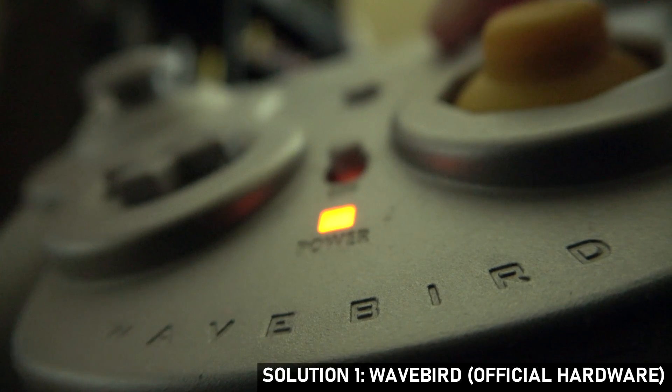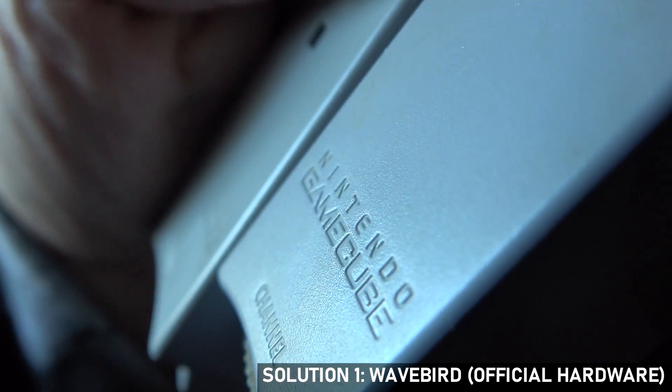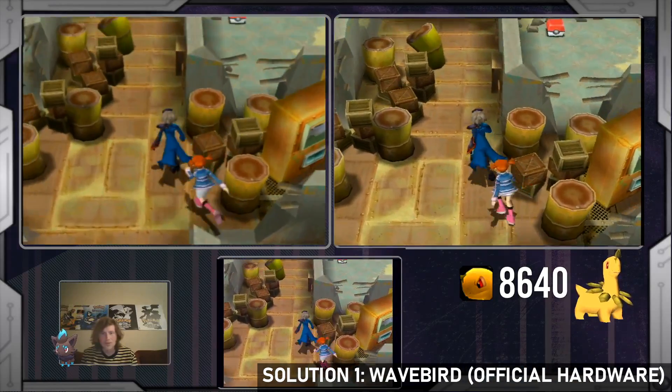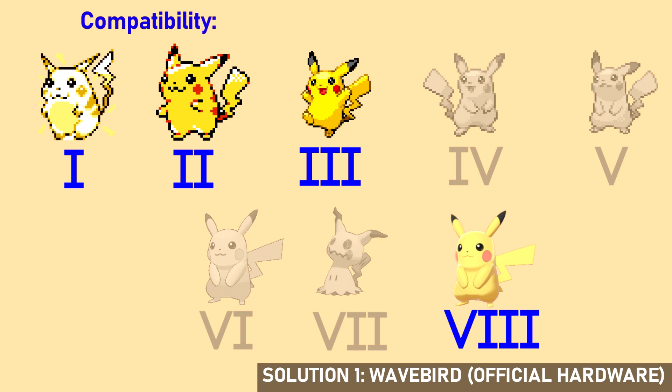The first solution is the wireless GameCube controller known as the WaveBird. Using one WaveBird controller and multiple receivers all set to the same channel, you can plug this into multiple consoles at once and have them all receive the same inputs. Combine this with the Game Boy Player accessory and you can play any of the first three generations this way.